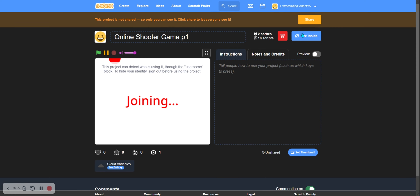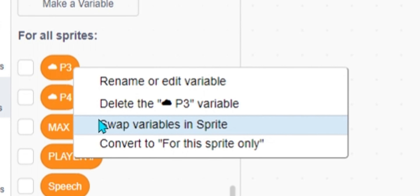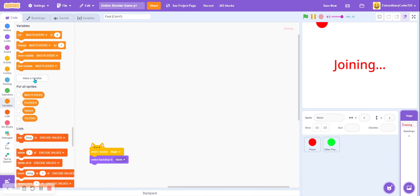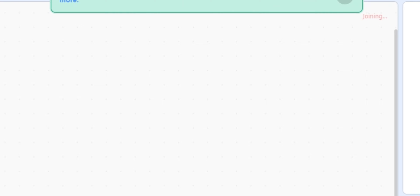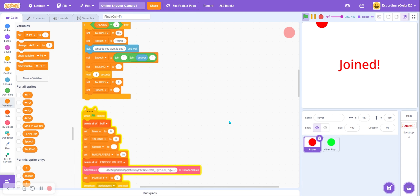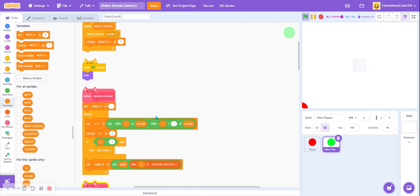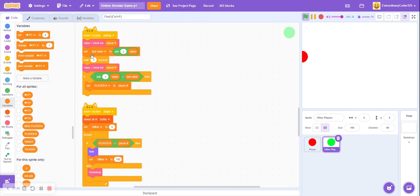Let's replace our cloud variables — after of course you've watched parts one through four of my online game series. So now: P1 cloud variable, P2 cloud variable, P3 cloud variable, and P4. First we're going to make sure they update. The join time is way too much — three seconds of join time. We don't want that; we can reduce the join time to up to half a second.